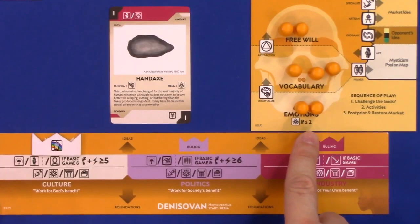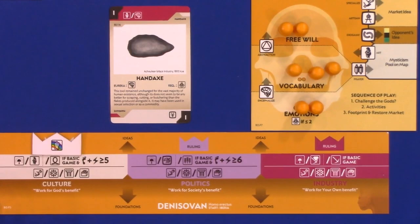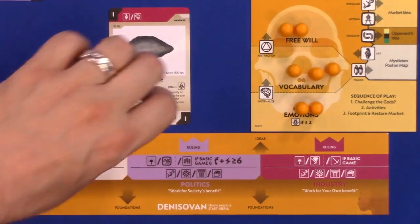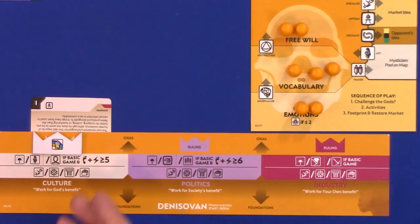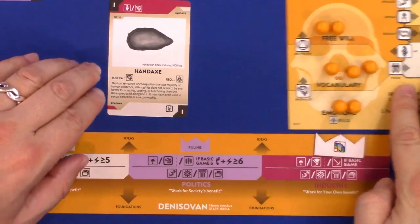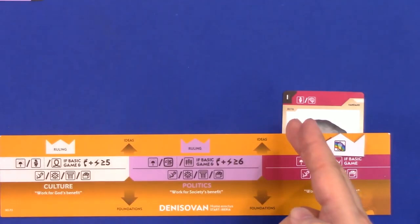There is one other unwritten requirement: you must match one of the two colors with your ruling class. My ruling class is culture, which is white. This card has white, so I must flip the card, tuck it in, and now it's become an idea — a new row of actions I can take. If my ruling class were over here, I would choose which ruling class to place it in, and those would be my available actions.